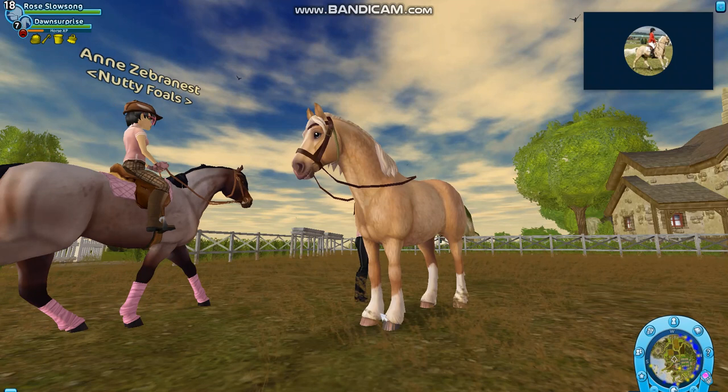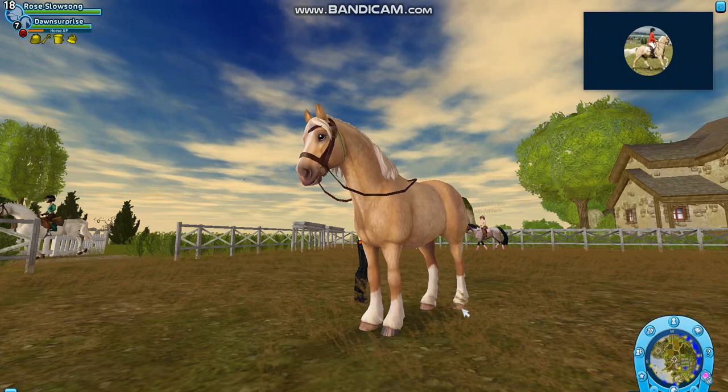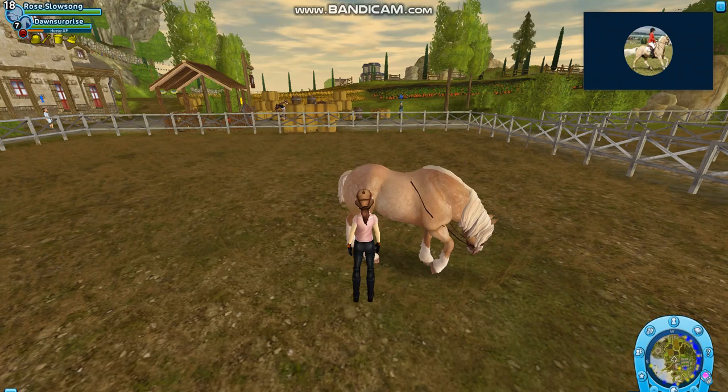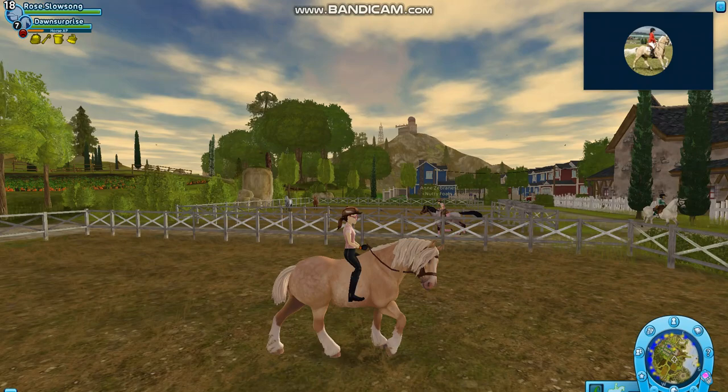On the hooves, one of them has black lines on it — I don't particularly like that, but I think it gives a really realistic little detail for the North Swedish Horse. I really like the animations: how it sniffs the floor and you can see the nose actually going up and down when it sniffs, rather than just looking at the floor.